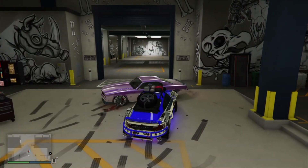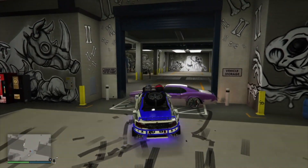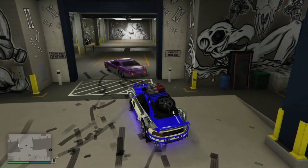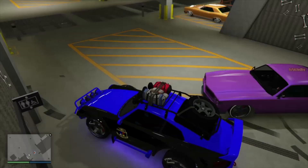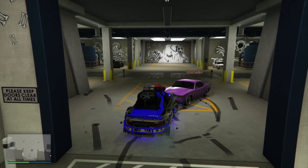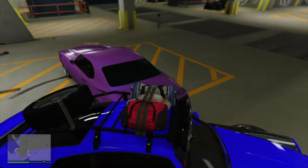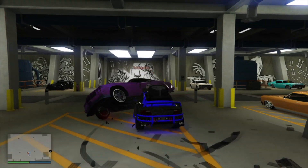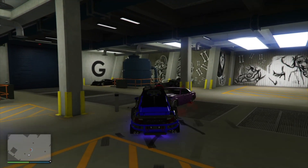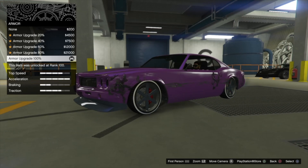Stay in that brake or armor menu the entire time. You want to stay there until your friend successfully pushes you all the way out past the orange box — be as far as possible. He pushes the car all the way back past the orange box. It takes a while and is a little tedious, but once he's far enough away and pushed right back past that orange box, your friend's part is done for now.